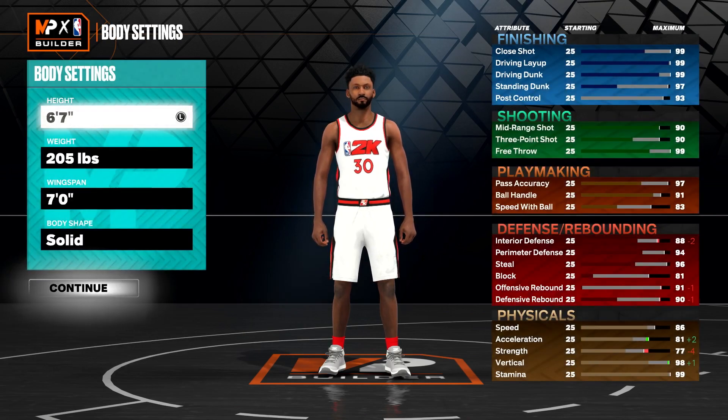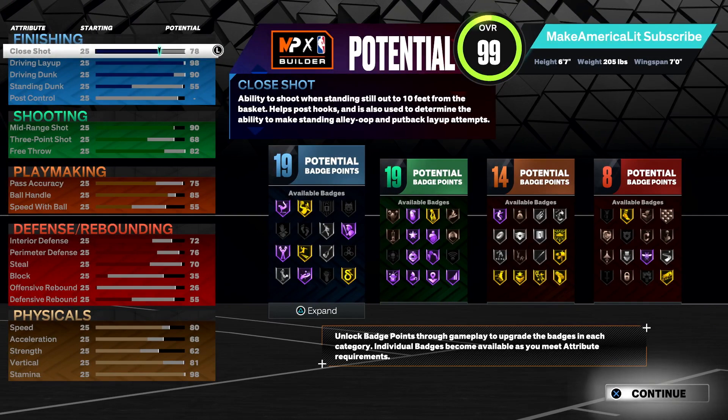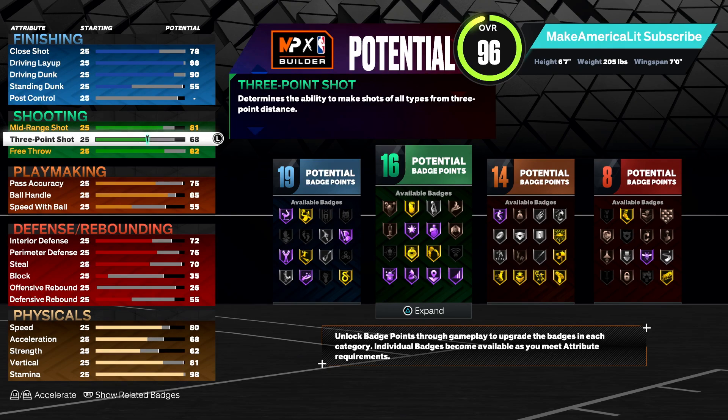We were able to get most of his stats, though some we weren't able to reach. If you want, you can tweak the build a little bit. There's really no point in having a 90 mid range — even though that was his bread and butter knocking down shots. He was like a shot-creating slasher. There's really no real benefit to having a 90 mid range, so you can always bring it down to like an 80, 85, or even an 81, and throw those points into your three-point rating or something else.